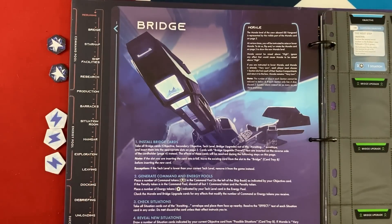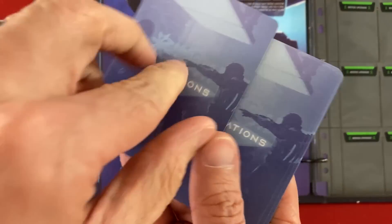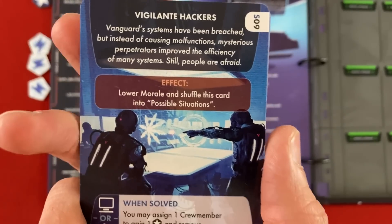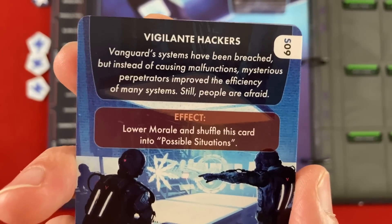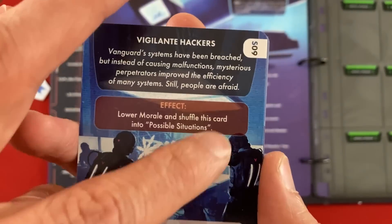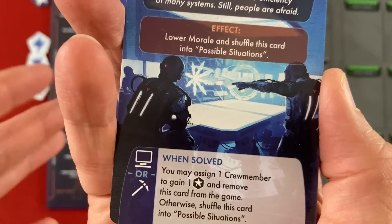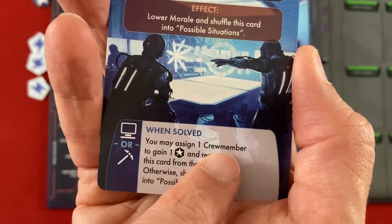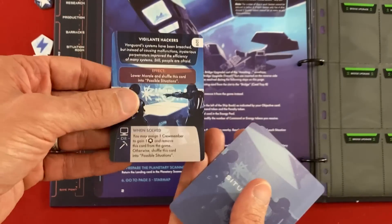Next we draw a number of situation cards based on our current objective — ours only says one. This is a negative thing we have to resolve. We've got Vigilante Hackers: Vanguard systems have been breached, but instead of causing malfunctions, mysterious perpetrators have improved the efficiency of many systems. Still, people are afraid. The effect is what's going to happen if I don't resolve this during the ship phase, and down here we have information on how to solve it — that'll be one of the actions we can take with our command pool.